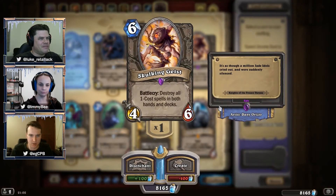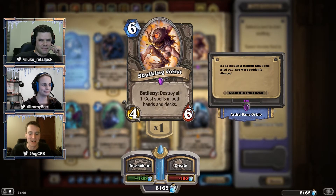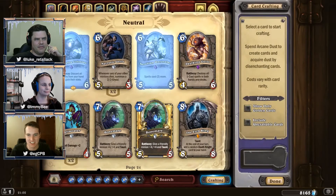I've also been enjoying the Skulking Geist — it's the Jade Idol killer. It destroys all spells that cost one in both decks and hands, so no more infinite Jade Idols. I love how they've even called it out in the flavour text. It's my Star Wars reference — they knew exactly what they were doing. It's the ultimate hate card for Jade, but it's needed.